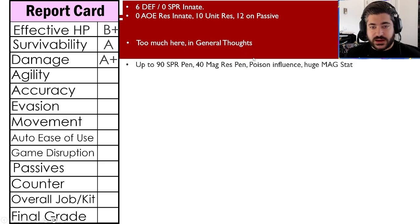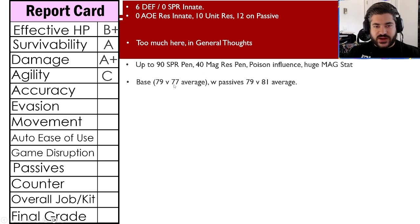Damage gets an A+: up to 90 spirit pen very easily in a variety of ways, 40 magic res pen, poison influence adding damage over time, a huge magic stat, and a couple of typeless abilities. Even if you stack fire resistance, he can still get through it. Agility gets a C — right in the average distribution, basically just average. Not a strength or weakness.